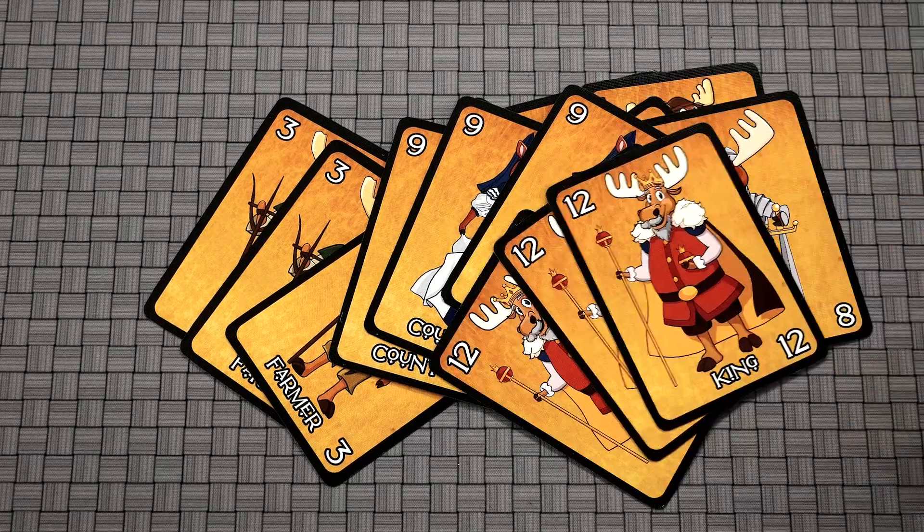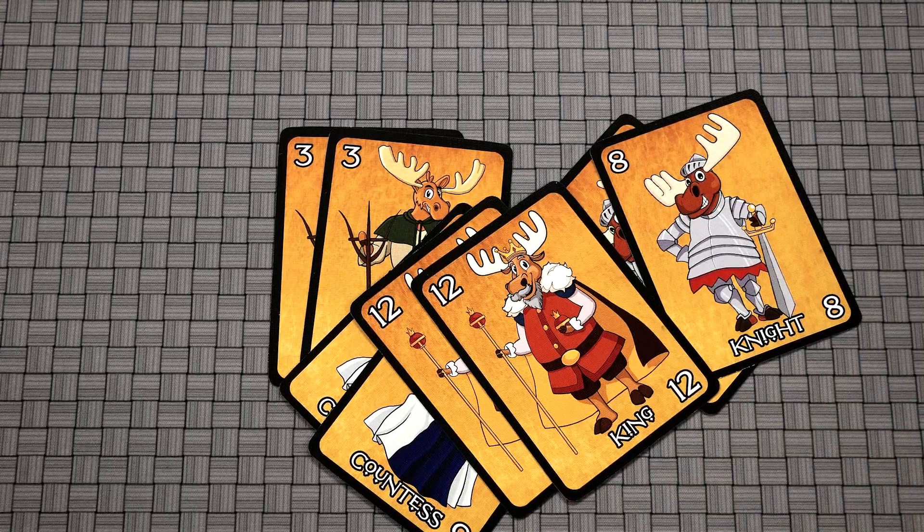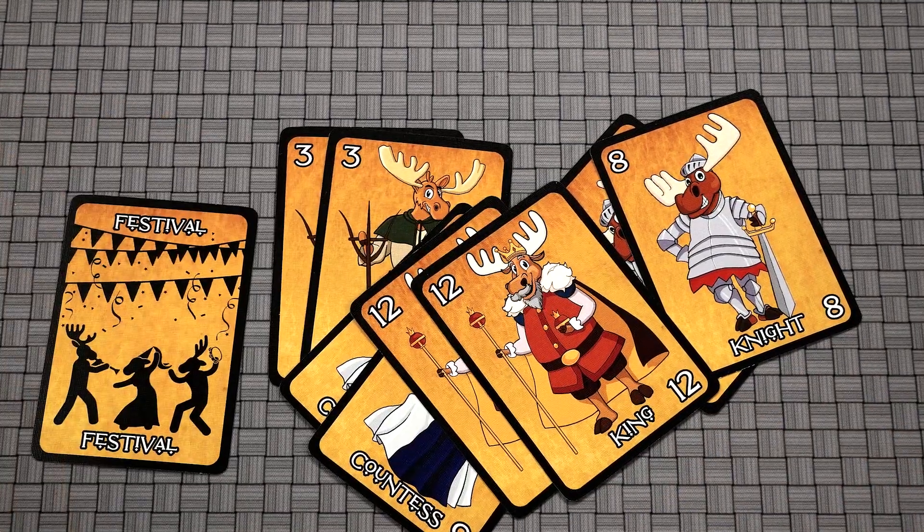There are a few exceptions to the standard rules. First is the number-13 Empress card — if you play the Empress, you only need to play one of these cards to trump everyone else and win the pile. There's also the Festival card, which allows you to match the rank of the previously played card set. So for example, if the previous player laid down two number-12 King cards, you could play the Festival card and a matching set of two King cards.